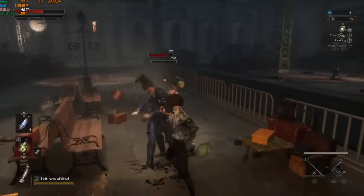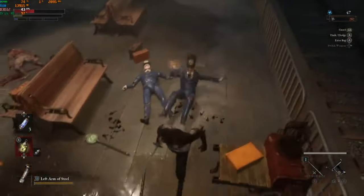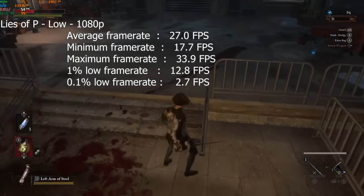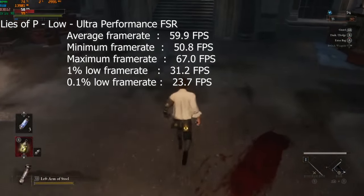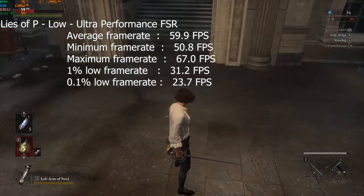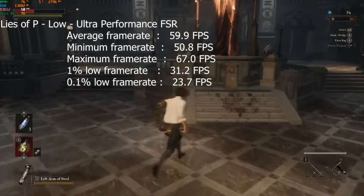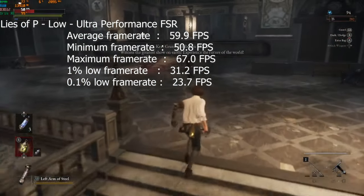Up next is a new game that looks really interesting called Lies of P. Playing at 1080p low settings with native resolution, I saw an average frame rate of 27 with a 1% low of 13 and a 0.1% low of 3 — so not quite playable at native 1080p. I cranked things up to ultra performance FSR to get to 60 fps, with a 1% low of 31 and a 0.1% low of 24. FSR is going to help you — if you want 30 fps you can set it to quality mode, but I wanted 60 fps and that's exactly what we got.